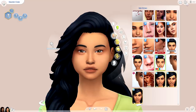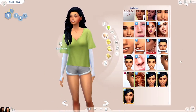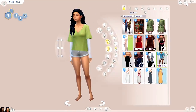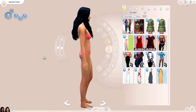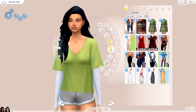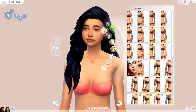They're also available in the makeup category if you didn't want to attach them via skin details. I also have this skin blush — I've been looking for one for a while. What it does is add more dimension to your sims: it adds blush to the face, to the elbows, and to the kneecaps. I really like this for creating a little extra dimension.